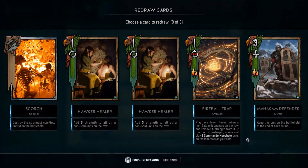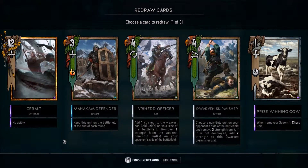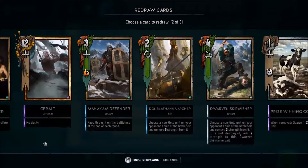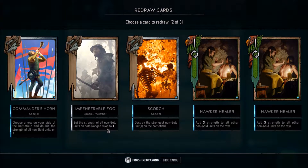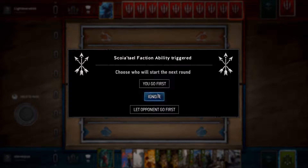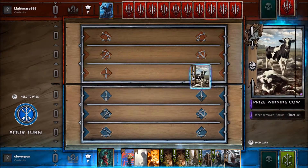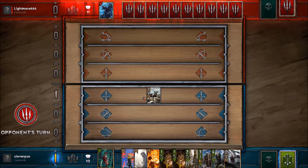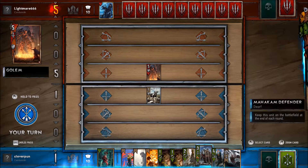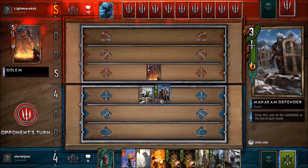There's a patch coming that is going to rebalance some cards, and I think the first one they should rebalance is that reusable character, because in a game like this I think she has way too much impact. This faction ability lets me choose once per game who takes the first turn — most of the time it doesn't matter. This guy actually stays on the battlefield at the end of each round, so it's good to play him early and buff him with some sort of effect.